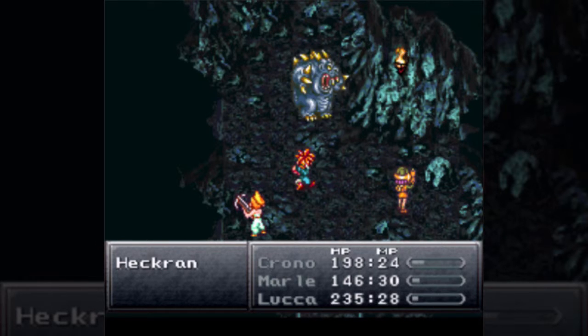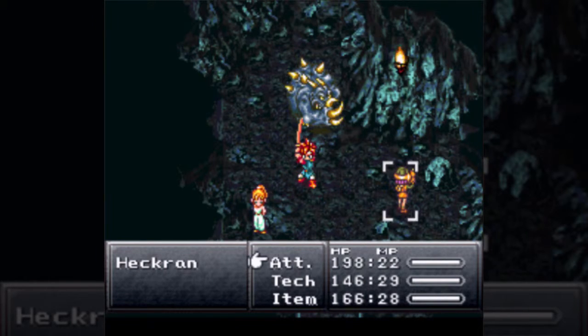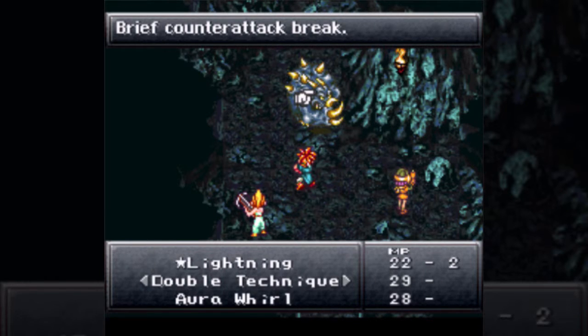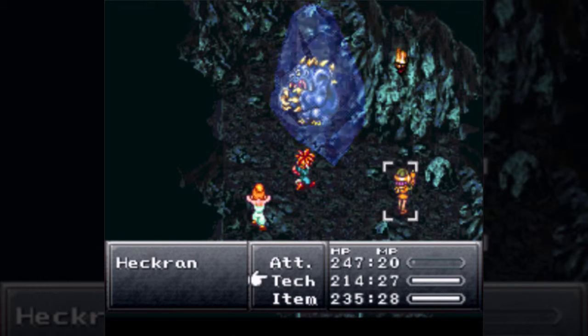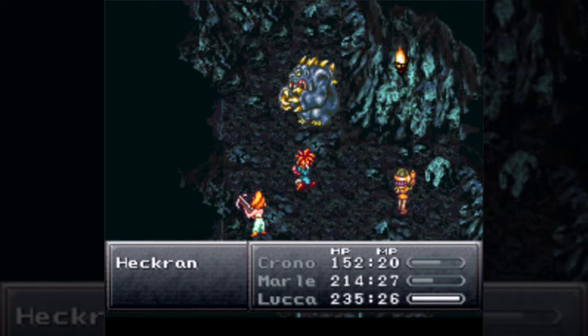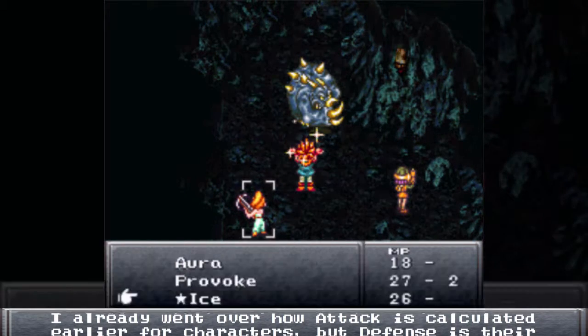Heckran's a beast — he has way too much HP for this point in the game at 2100. This is the crouching position by the way — do not attack him during this, just let time go by. This is your time to heal. The idea behind him having so much HP is probably for you to realize you shouldn't be using physical attacks and should use magic instead. Taking down a 255 defense creature with a physical attack is kind of difficult even towards endgame — I think it might actually be impossible. I forget exactly how defense and attack calculate damage together. Some damage formulas in RPGs are kind of out there and honestly not worth memorizing.